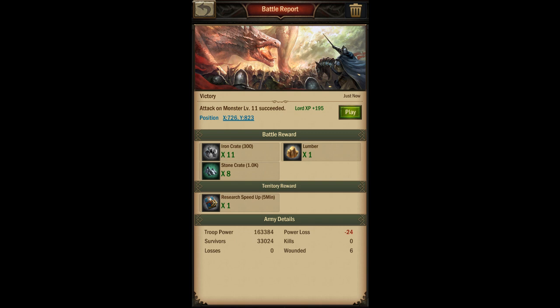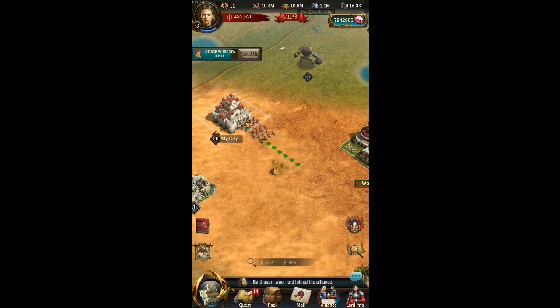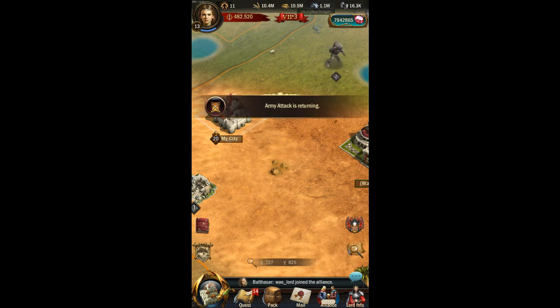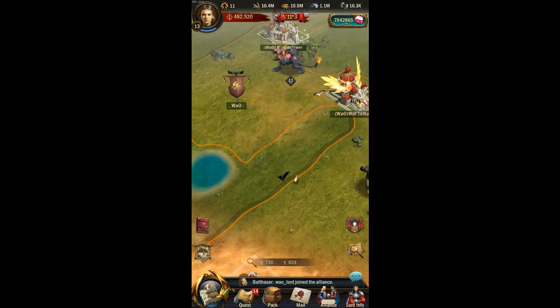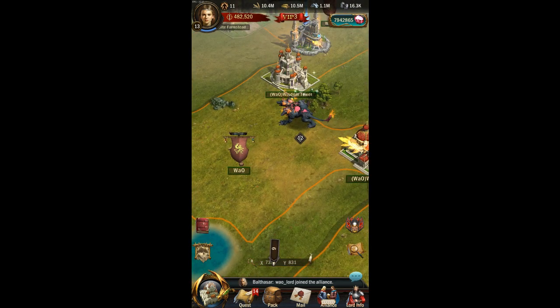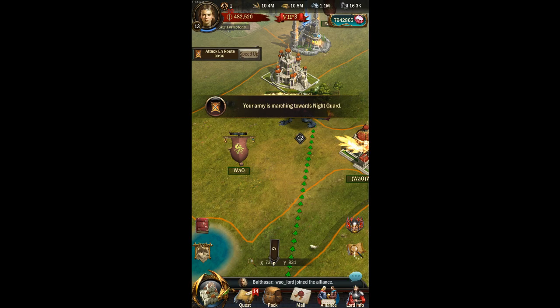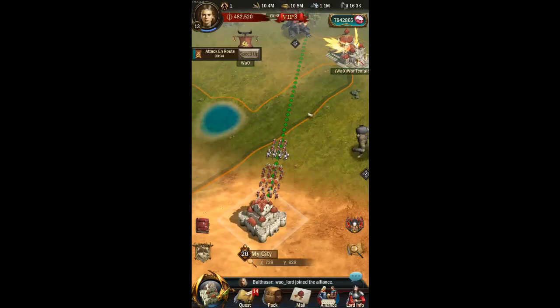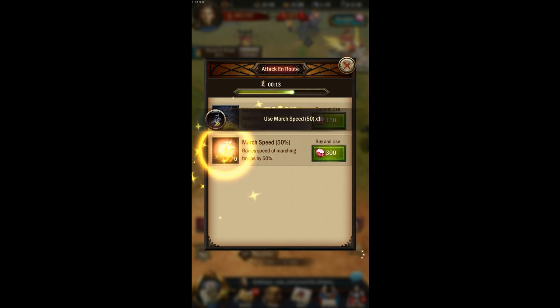I got a piece of lumber. The quality of the lumber is white, which is the lowest quality material and equipment. When you attack lower level monsters around level 11 or so, that's the type of material you are most likely to get. I'm going to keep attacking monsters until I have enough materials.